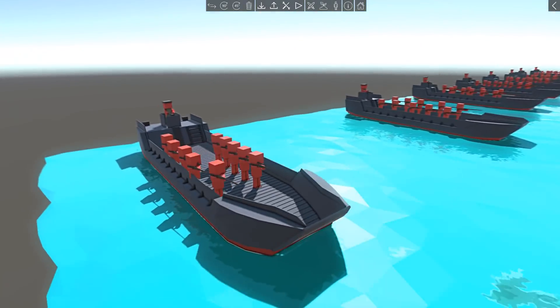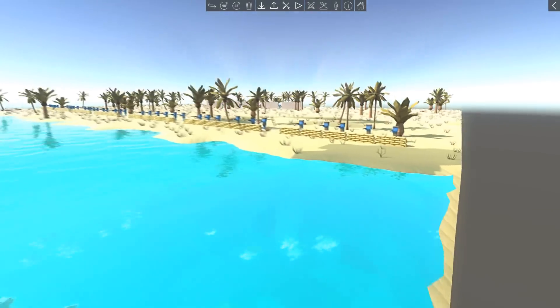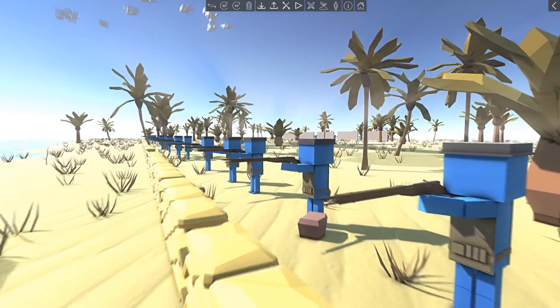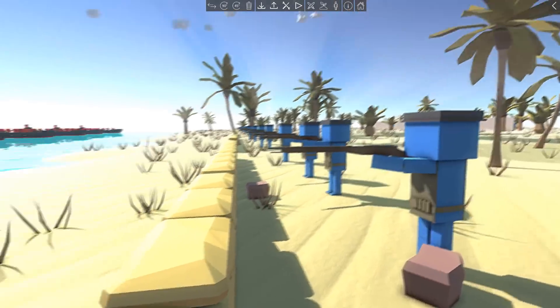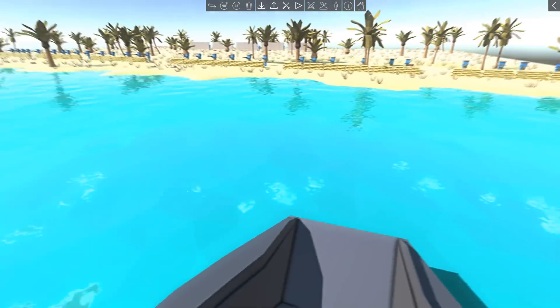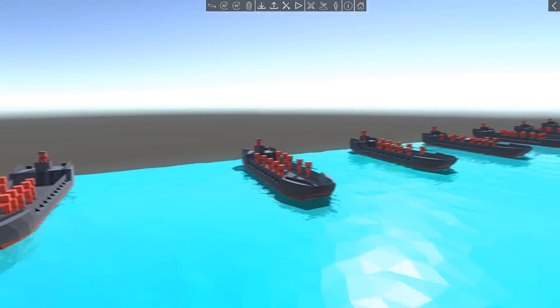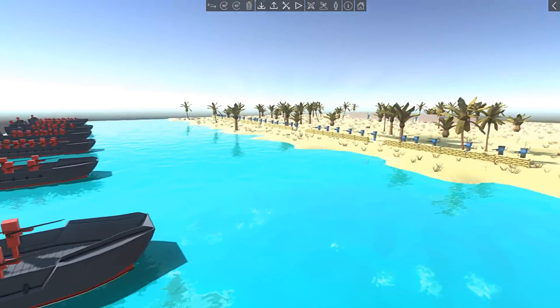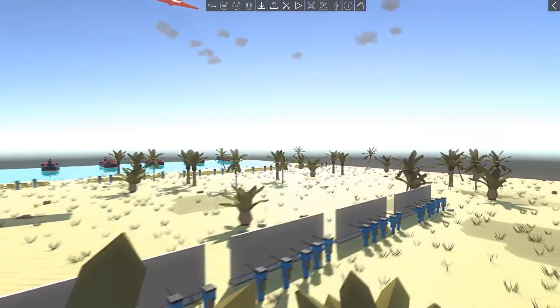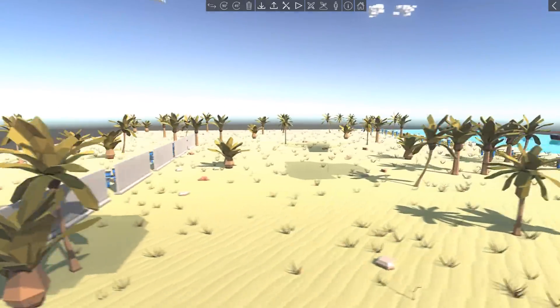Before we jump right into that, what we have here is an evil invasion — and there's nothing I really like more than amphibious landings against hotly contested beaches. We've got enemies with armor and bolt action rifles, and this guy even has a rock to throw at the enemy. In all seriousness, we've got a secret weapon for red, so this beach is going to be hotly contested.